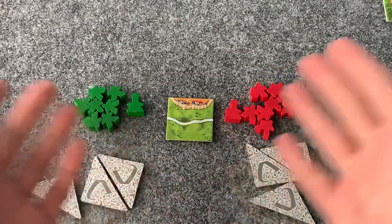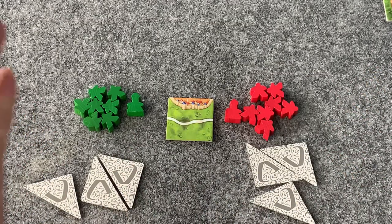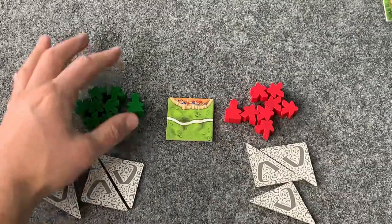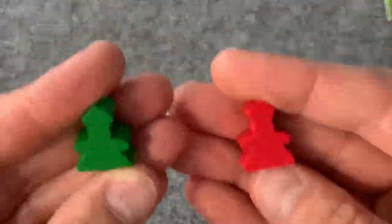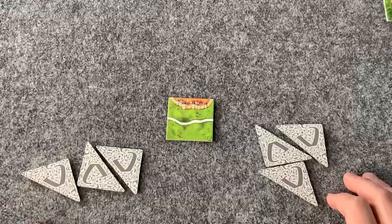Welcome back to Carcassonne. Today we are doing the Halflings. I have here Player 1 and Player 2 — my name is Richard, my wife's name is Jen, but I just go Player 1, Player 2. We have our regular 7 meeples, our abbots, and our Halfling tiles.